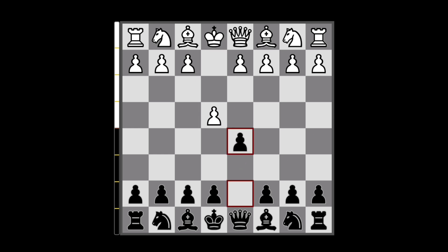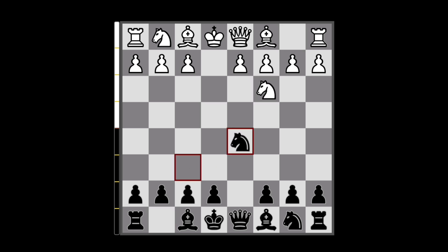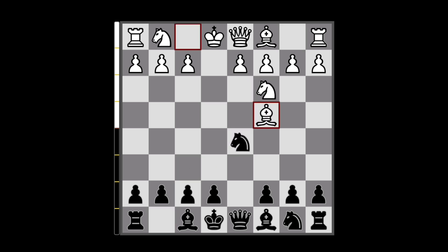...what to do in the Modern Scandinavian if White decides to go for this line Bishop to c4 as the move. So here I like to play this weird-looking move Bishop to e6.